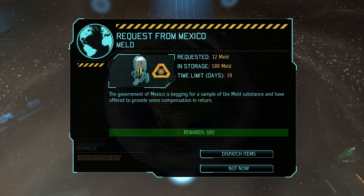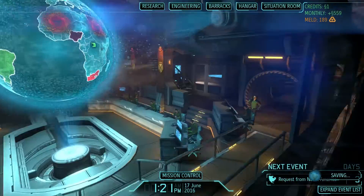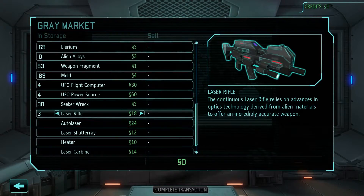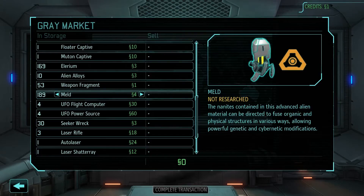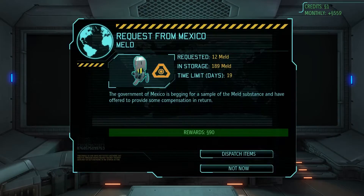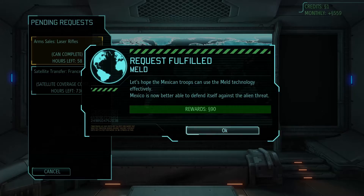We have 12 meld for $90. Let's see... 12 times 2 is 24, then 48. So okay, it's good. It's not great, but it's good enough, and I could use the money. Money is a bit of a limiting factor at the moment.